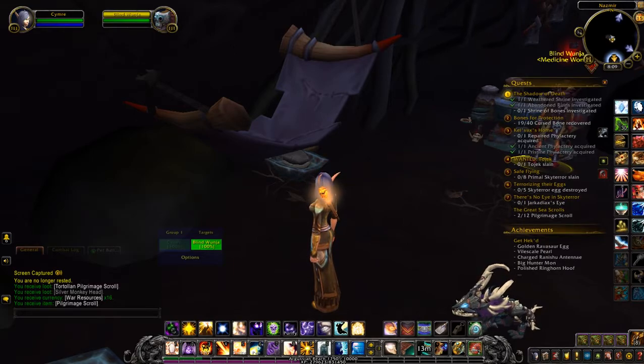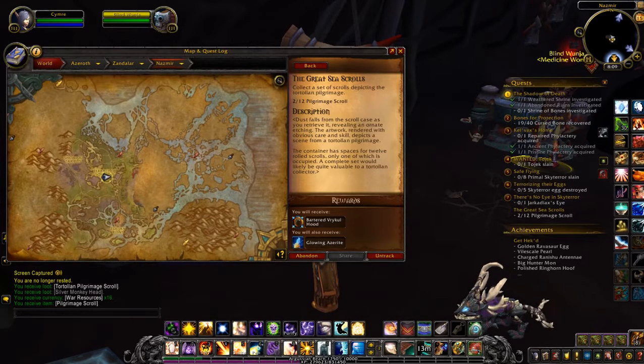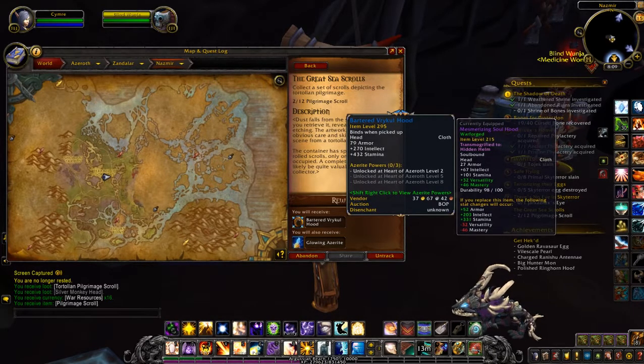Basically you just click the item in your bag and it will either be junk or the scroll you need. You get a headpiece reward depending on what your armour is. This is obviously the cloth one, so that'll be good.